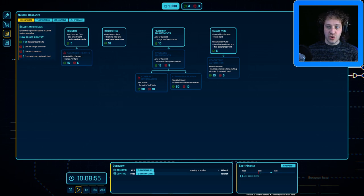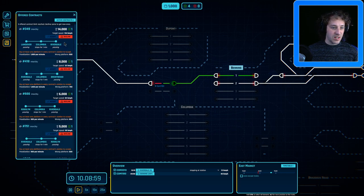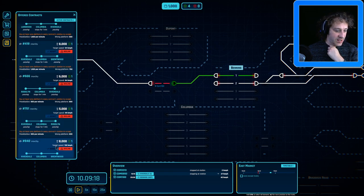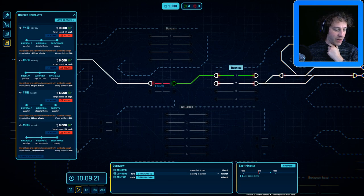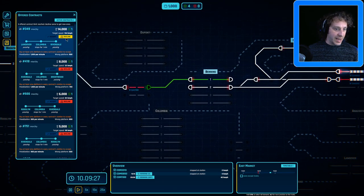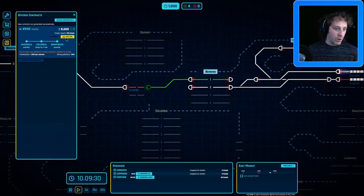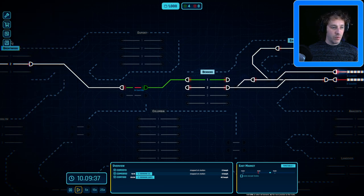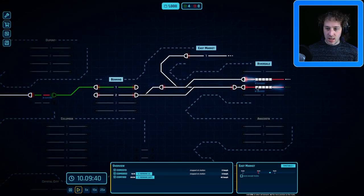I think we need to look out for any one-off contracts for now, because we're not getting into coach yards just yet. Let's have a look at the contracts. One of the things I haven't been doing that I probably should is decline some of the contracts, because they get offered incrementally and we have to either accept or decline them before new ones get added. All of the ones we've got in the list currently require us to have a new station, and we haven't really got the money for that, so we're going to decline every single one of them and wait for new ones to come in.